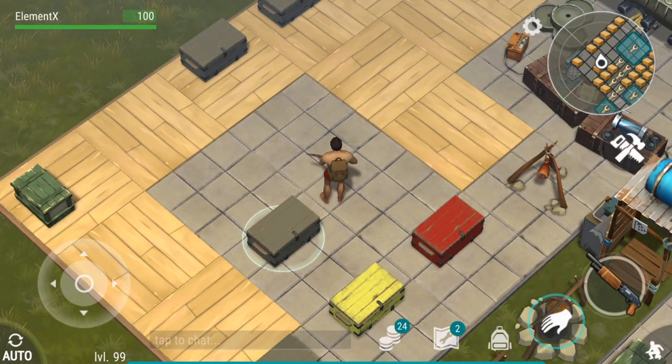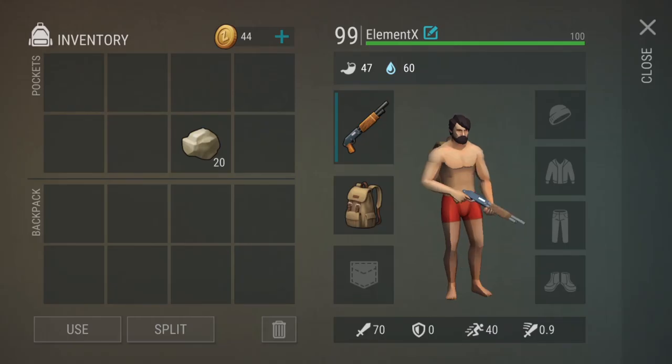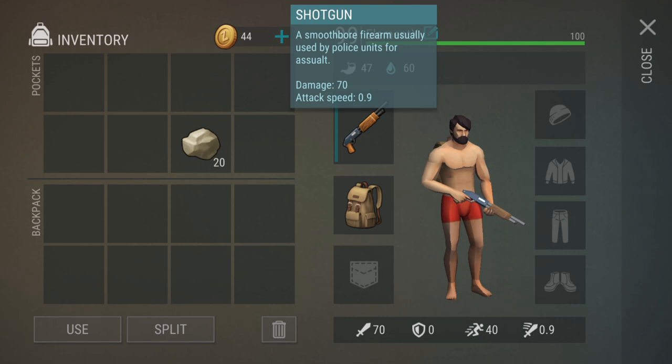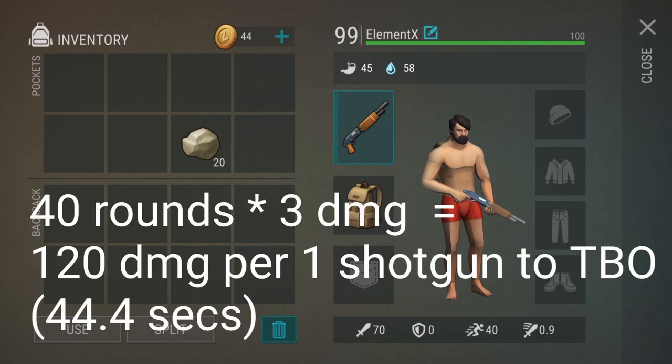I think the best weapon to kill the big one is the shotgun. The shotgun does 70 damage and the attack speed is about 0.9. But on the big one, it does only 3 damage because the big one has a massive amount of armor. The shotgun can shoot 40 rounds in its lifetime, so 40 times 3 is equal to 120 — it does 120 damage on the big one total, which is about 44.4 seconds.